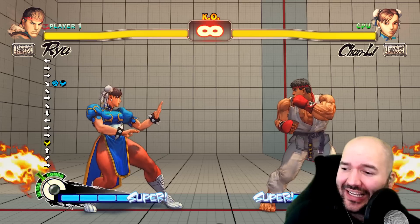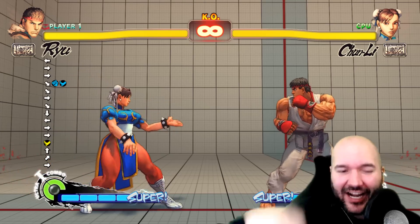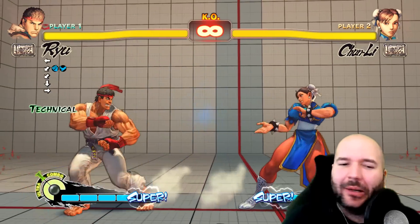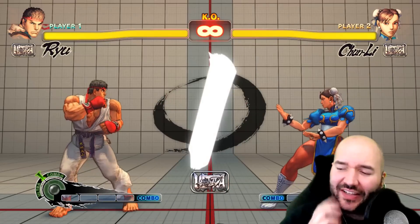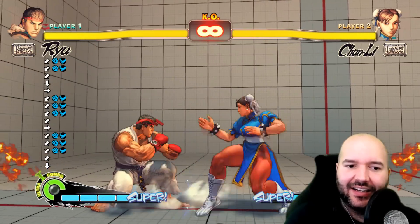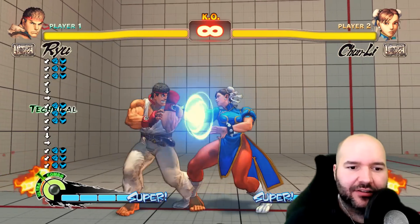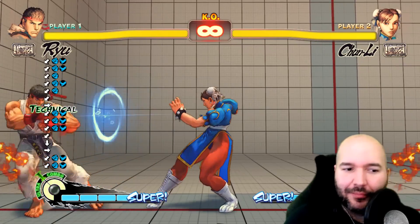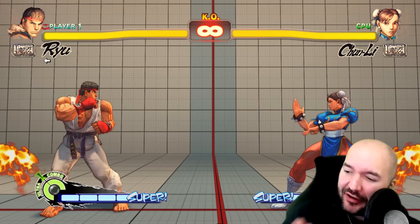Generally the opponent is going to throw and you're going to tech right after the throw hits. What you're doing is: after you block an attack, you wait just a little bit — maybe half a second — and then press throw tech. This even works on multi-hit block strings. I'm just timing the throw tech a little bit delayed after each attack, and we're getting the throw tech there. Because there's no gap in the opponent's block string, nothing bad happens to me even though I'm pressing buttons.